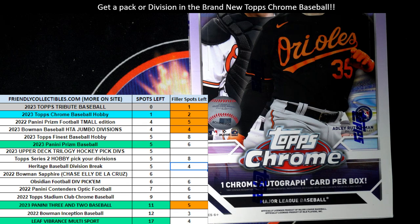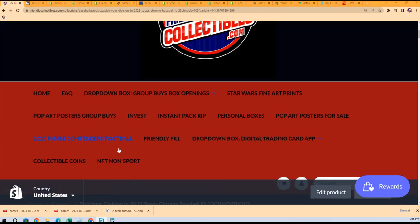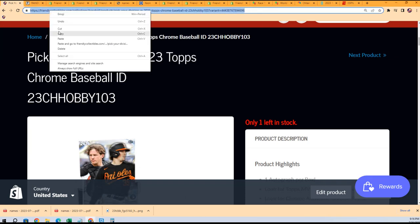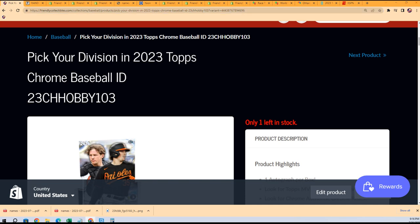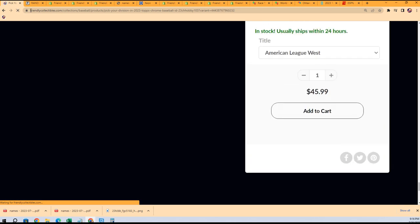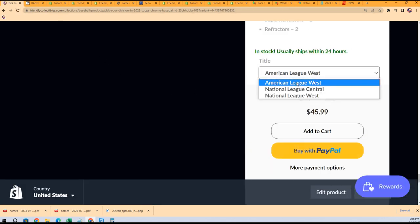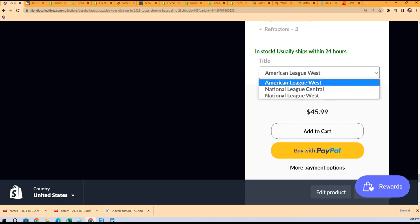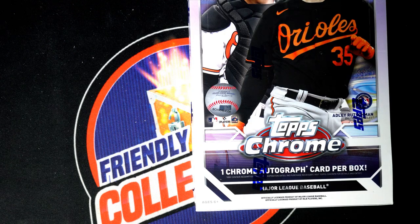Good luck at our next Chrome box coming up. Here's a link if you're looking for where to get your division in one of our Chrome boxes. We're about to rip one that is sold out. Here is the next one right here, and you can just see right here which divisions are available. Three divisions left in Chrome: American League West, American League Central, and National League West. So you can see it right there — hop aboard, matey, and hit something big in our division or pack rip.